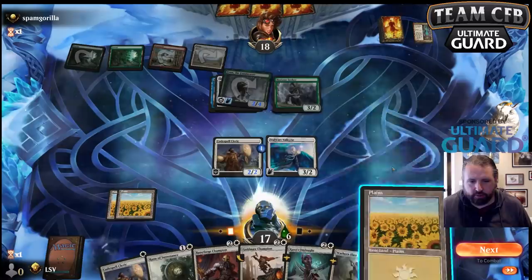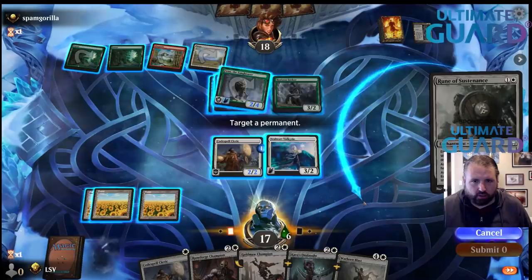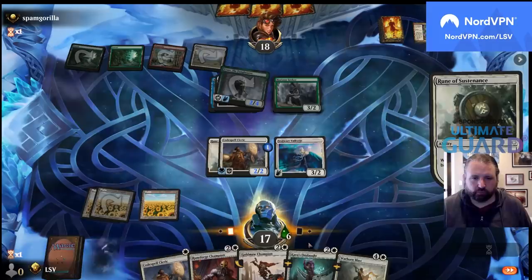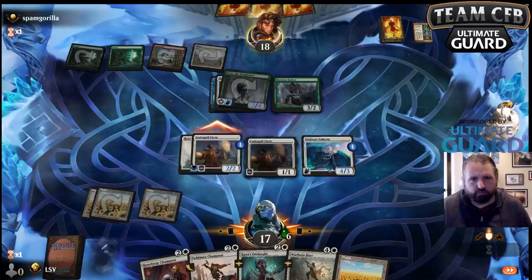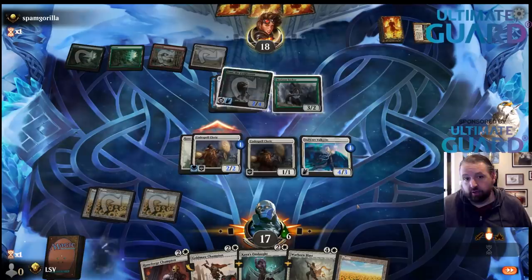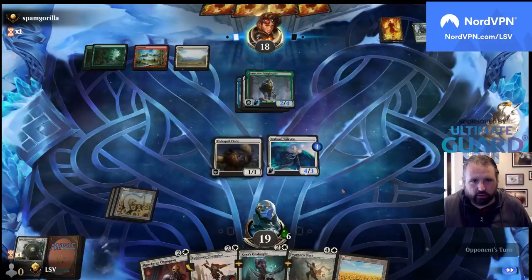Now I can play the cleric. I'll put the counter on the Valkyrie, then attack with the Codespell Cleric because it's going to trade either way. I might still die — it's very likely if they kill my Stalwart Valkyrie I don't really have a good answer. I've got to hope they don't. They do have a Rune Crown with a Rune of Flight.